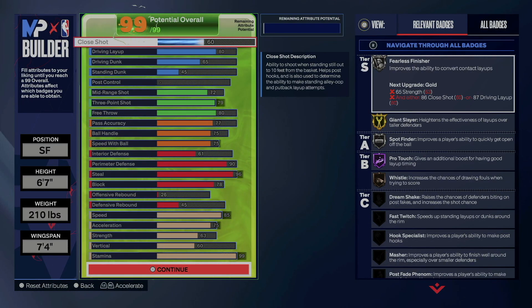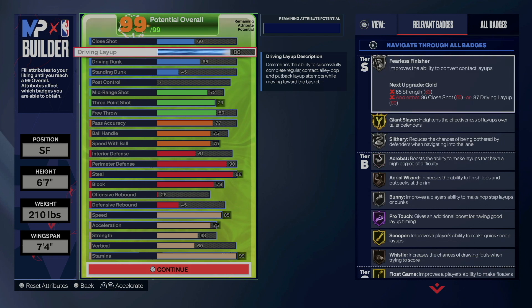What's good, my nephews and nieces — this is your favorite uncle, Uncle Demi, and today I have another quick special banger for you. If you're looking for the best lockdown build to utilize in the park, look no further than Uncle Demi. You want to go 6'7", 210 pounds with a 7-foot-4 wingspan, which is a max wingspan.